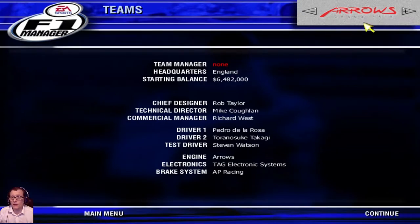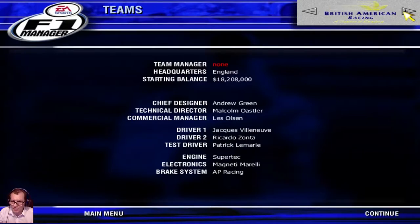The teams available: you've got Arrows, who have Rob Taylor, Mike Hogan, and Richard West as staff. The drivers are Pedro de la Rosa as number one, and — I'm not sure how to pronounce this guy's name — as number two. Test driver is Steve Watson. The engine is from Arrows, electronics are TAG Electronics, and braking is AP Racing.